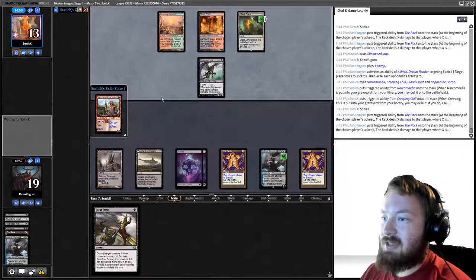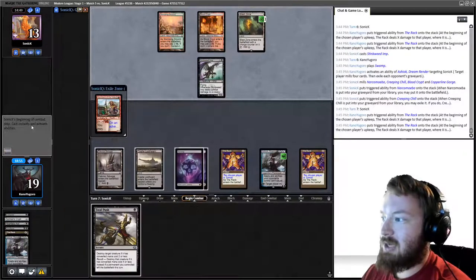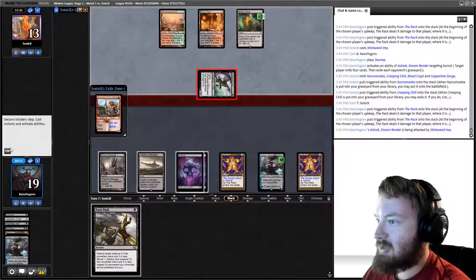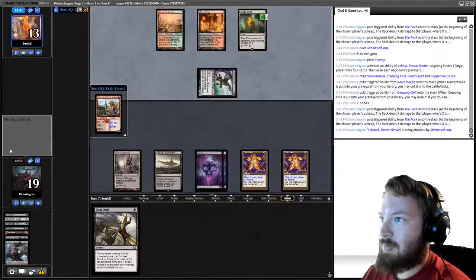Fatal Push does not hit Stinkweed Imp — that was one reason I considered Heartless Act over it, but I was wondering if they'd play Golgari Thug or Narcomoeba. Getting one more mill out of Ashiok might be the difference between winning and losing.